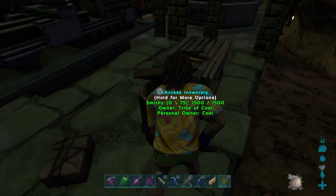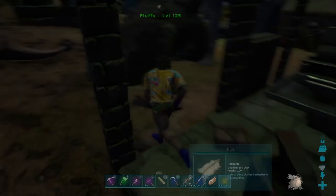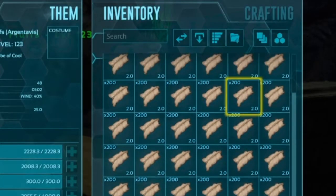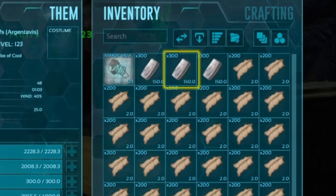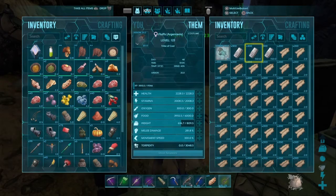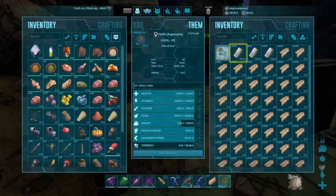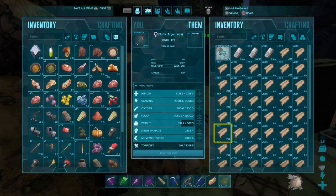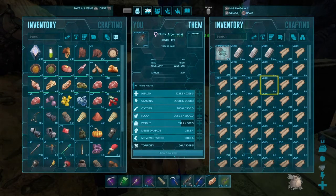If you're stuck trying to figure out what to do, I'd recommend using an Argentavis because they have a reduced metal weight, and you can just put all the stuff you need in there. This is like 76 slots or something with the saddle, so I wouldn't be able to craft it in a smithy normally, but since I have this Argentavis with good weight — you want to make sure it has good weight — you can craft it just like that.